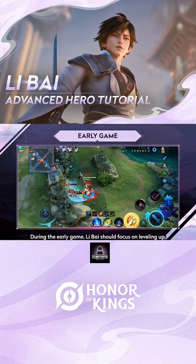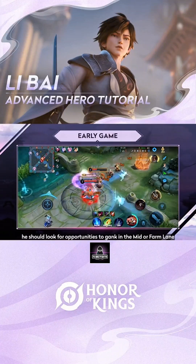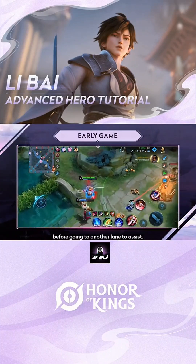Early game: During the early game, Levi should focus on leveling up. Once he reaches level 4 through jungling, he should look for opportunities to gank in the mid or farm lane and set the pace. He can also head to the clash lane to help secure an advantage before going to another lane to assist.